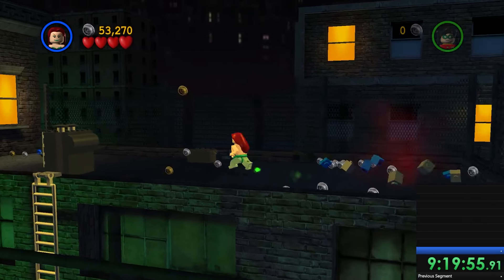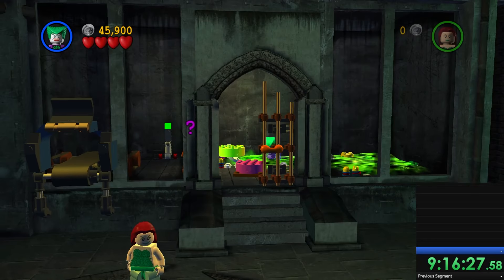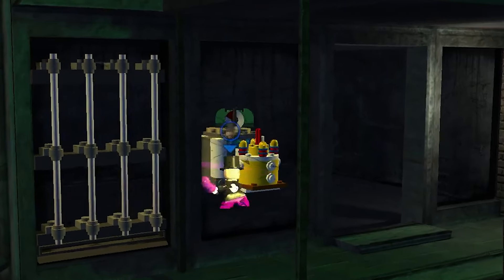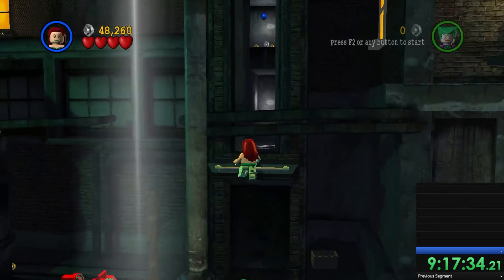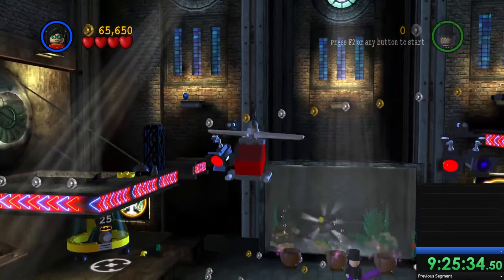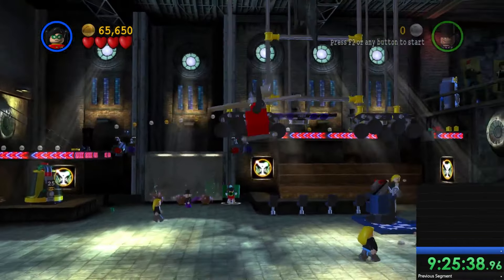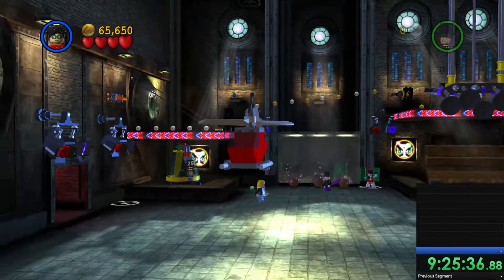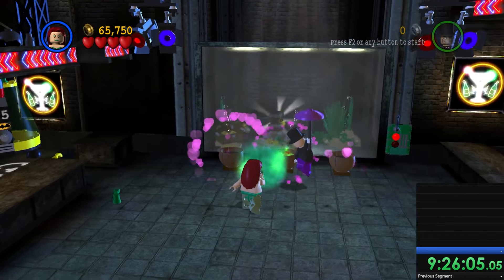In the first section there are hidden cakes you have to find — for some you have to destroy the correct object to build the cake before you can destroy it. For the helicopter section, Robin sucks up all the garbage and the machine builds a mini-copter that Robin can control from a panel. You have to light up the spotlights with the helicopter — as a kid I could never figure this out, and when I finally figured it out it felt like I won the lottery. It's honestly one of the hardest finds in the game for me. Thank god I remembered, or else I would have been stuck there for ages.